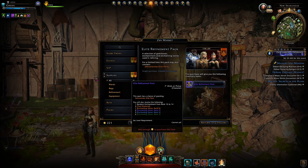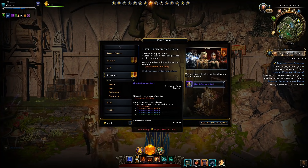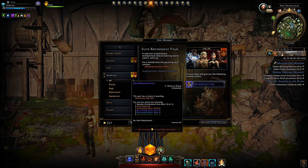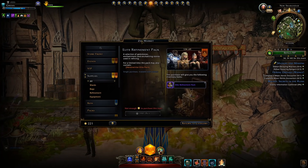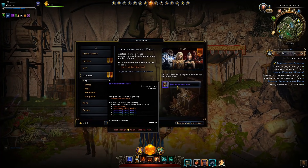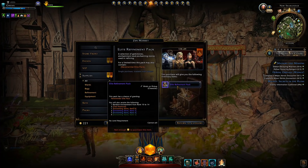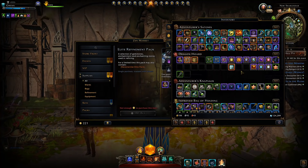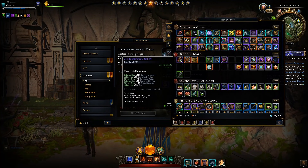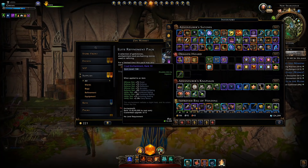When you open these packs you can obtain a variety of different enchantments between rank 10 to 14, along with obtaining some refinement points in the form of teal diamonds, which is a pretty insane way to obtain refinement fairly easily. You can also obtain enchanting stones from rank 6 down to rank 3. As we can see I have a few within my inventory — these are the variety of rewards you obtain, pretty much any of the enchantments available, and mainly just rank 10s.